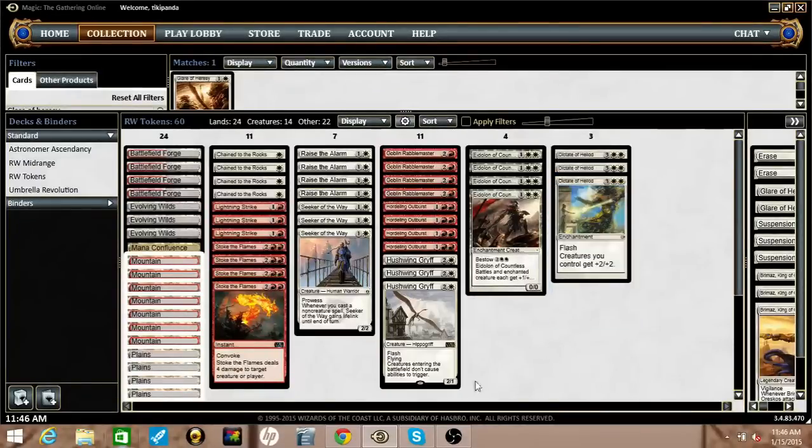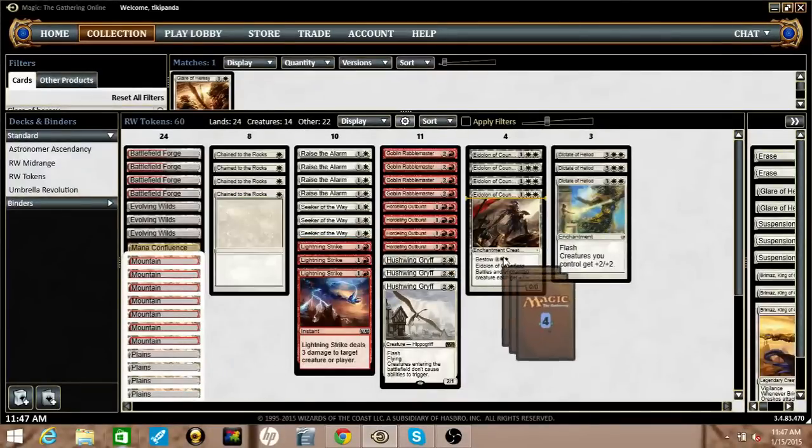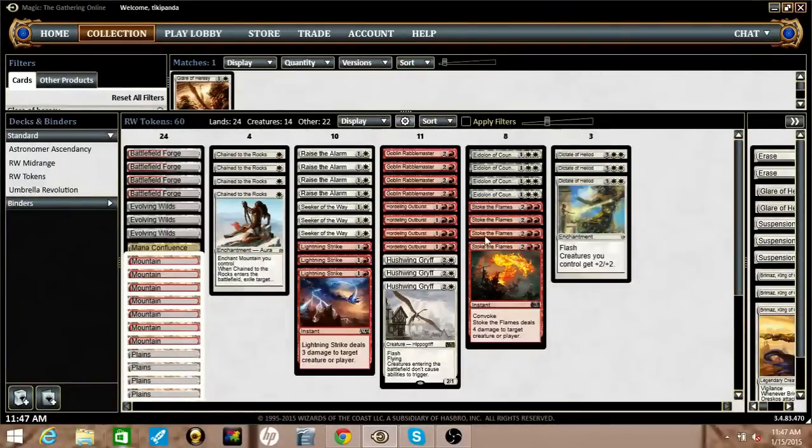Hushwing Griff is really sweet. Most of these decks run Wingmate Roc, Sarkhan, or Stormbreath Dragon in the five slot, and I think Wingmate Roc is the best of those options — but I'm not running it because I want to run Hushwing Griff. What Hushwing Griff does really well is neuter a lot of the powerhouse cards in the current format. It takes care of Siege Rhino, Sidisi, Hornet Queen. Satyr Wayfinder isn't tremendously powerful on its own, but it enables a lot of those strategies. Whip of Erebos, Wingmate Roc as I mentioned — it prevents your opponent from doing powerful things, so it's a very active card in general.